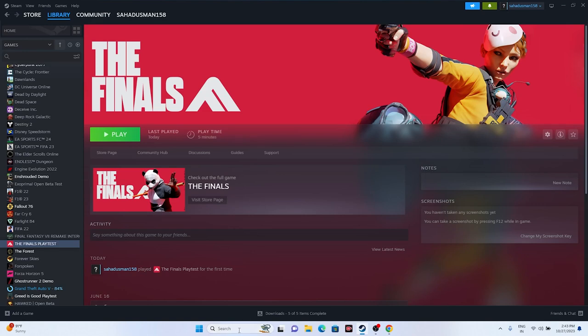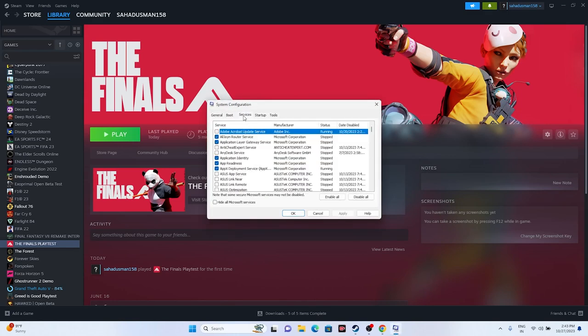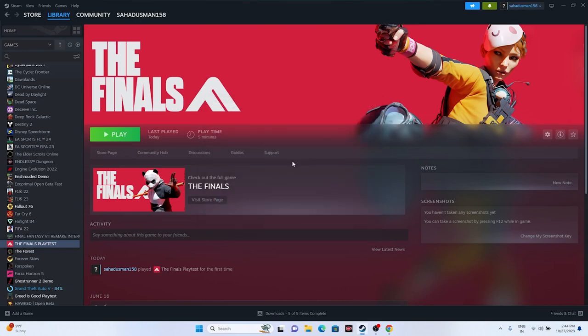Next, perform a clean boot. Search for System Configuration, go to the Services tab, click 'Hide all Microsoft services,' then click 'Disable all.' Click Apply and OK. Once done, try launching the game — it should work fine.